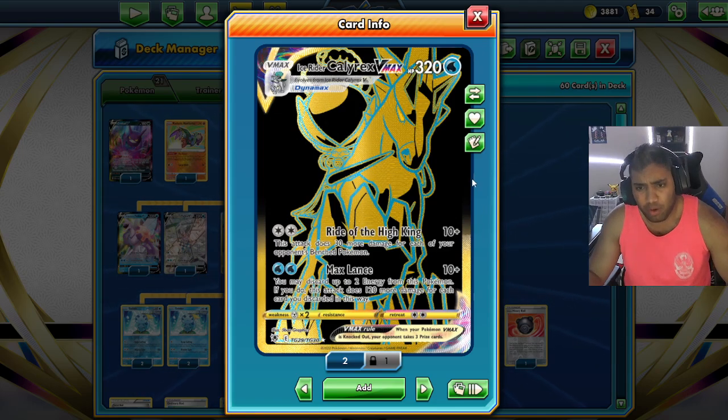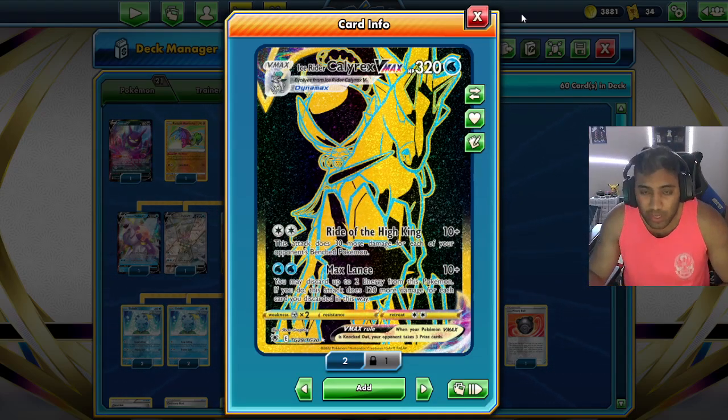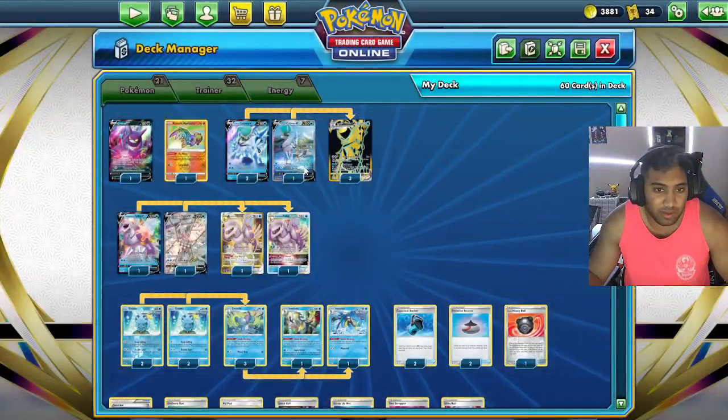Until now, Ice Rider Calyrex hasn't seen much play because V-MAXes are a little too big to deal with. But V-Stars like Palkia happen to be the perfect number — at 280, with two energy and a Choice Belt we can one-shot that and take four prizes for the three we'd be giving up with Calyrex. It's a much better card in this format. I know Dialga has been more popular recently, and that's unfortunate because it's a weakness for us.